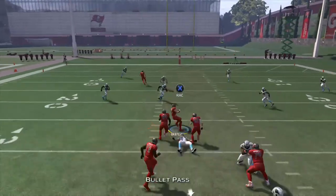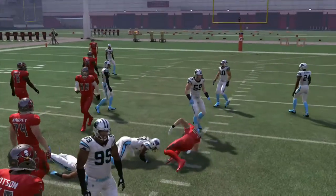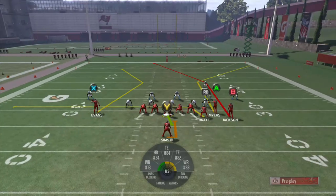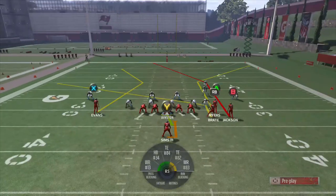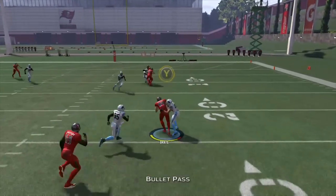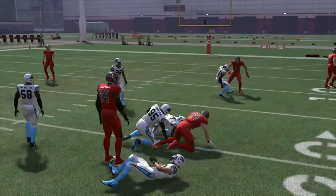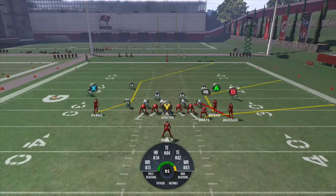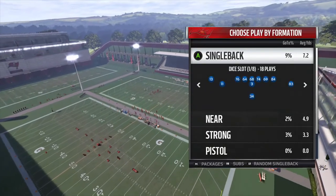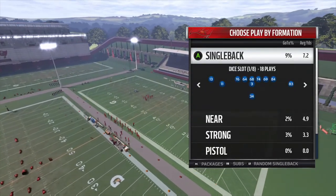You basically have the flat-corner route combo on the right, and then a delayed slant along with a deep post coming over on the left — creates a nice levels concept. You can also get very creative with PA Fork Shot: drag Cameron Brait, put him on an out route, or slant him and motion him out to get that same delayed slant effect coming back underneath. Very versatile with that tight end and how he can motion both left and right to get those delayed routes. Definitely something to mix into a scheme if you build one out of Single Back Bunch Ace.